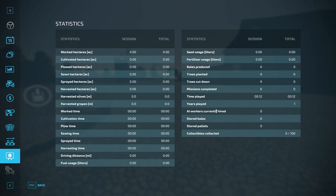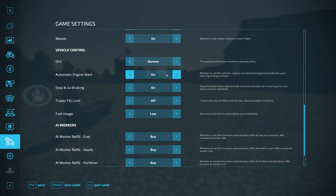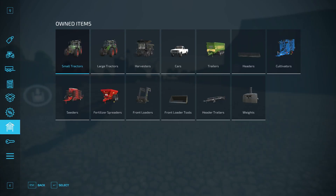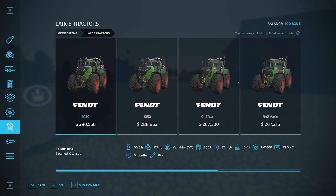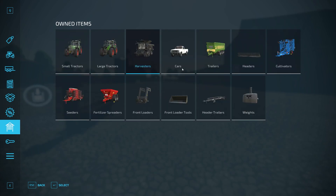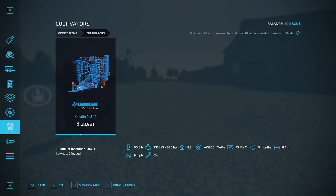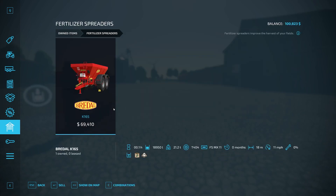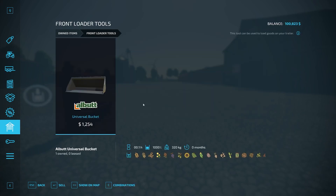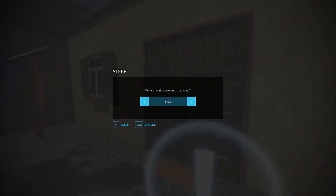We do have chickens starting out and a cow barn. There are contracts in the fields we don't own, and we don't own any production chains starting out. There are 100 collectibles. Let's look in the store at our starting equipment: we start off with the Fendt Favorit 515C, two Fendt 1050s, four Fendt 942 Varios, a Fendt Ideal harvester, a pickup truck, two Krone GX 520 trailers, a header for the Fendt, a decent-size cultivator, a direct drill seeder, a fertilizer and lime spreader, a front loader with bucket attachment, a header trailer, and Fendt weights.